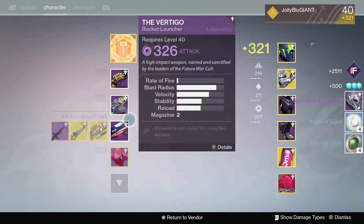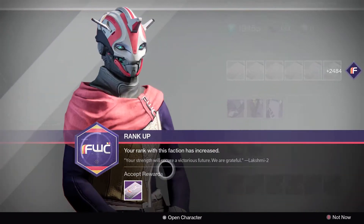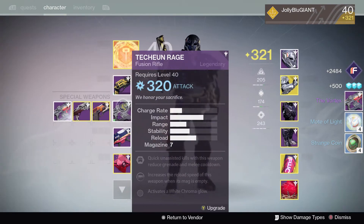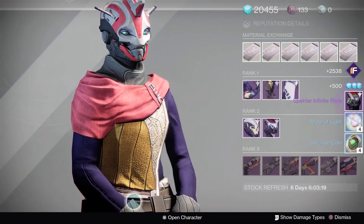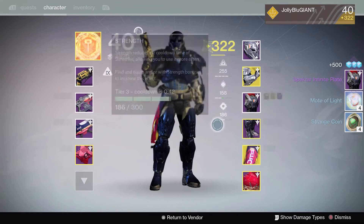Number two, Spectre Infinite Helm, 325. The Vortex — I'm glad I'm actually getting like special ammo crap and stuff like that. All right, looks like we have some chest armor, it's 326, not bad.